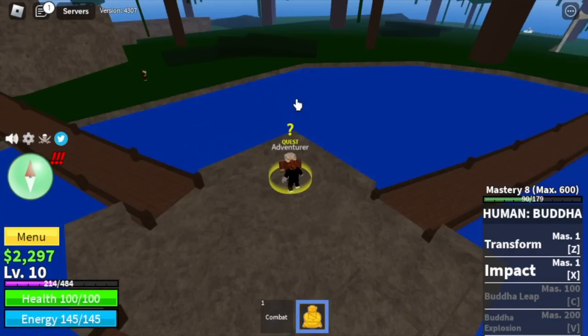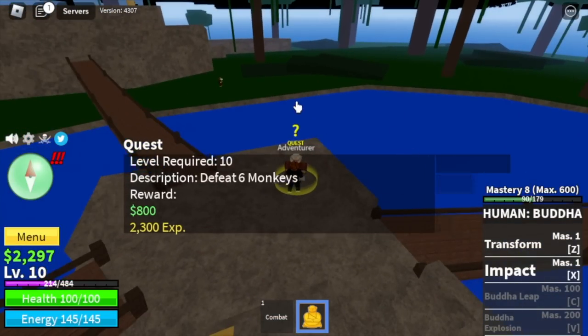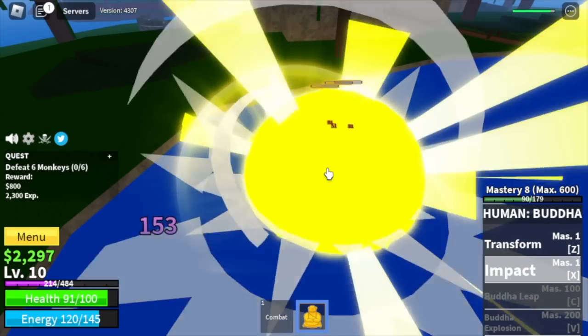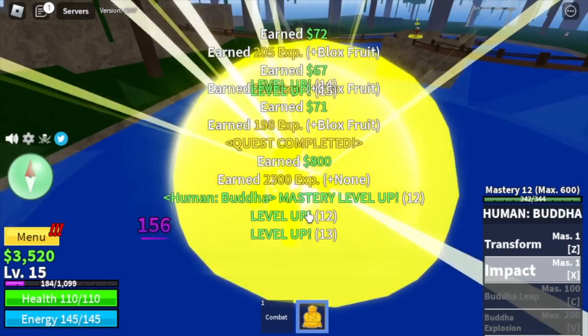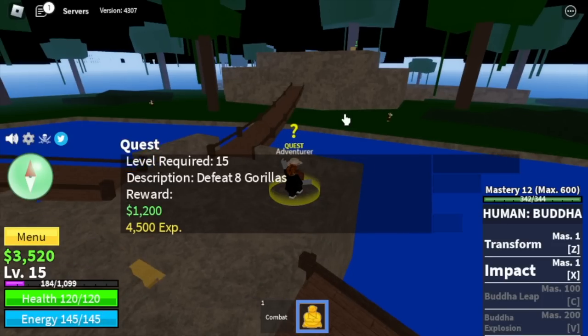Next island is the jungle. So we're going to start with the monkeys. Just a reminder, we're going to use combat to lure the enemies, and for the damage, all Buddha skills. Here you need to hit them 4 times with your impact in order to defeat the monkey. We're going to grind here until level 15. Once you reach that, we are going to the next mob, the gorillas.